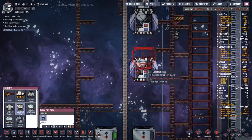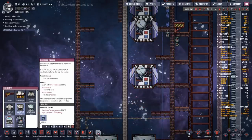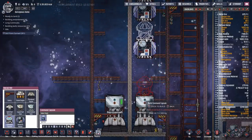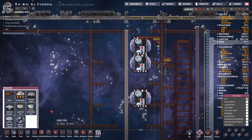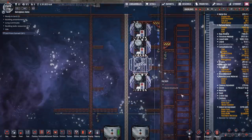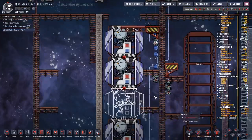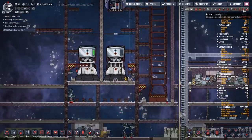So: liquid tank goes there, cargo tank goes there, second cargo tank goes there, then the command capsule. Actually - two liquid tanks, two cargo modules, then the command capsule. I'll substitute in research modules until the cargo modules are available, so I can at least stick in the command capsule. I'm also going to redo the wiring - the automation is all messy and there's a much cleaner way of doing it.